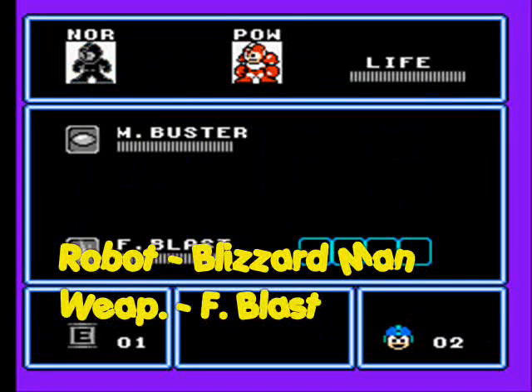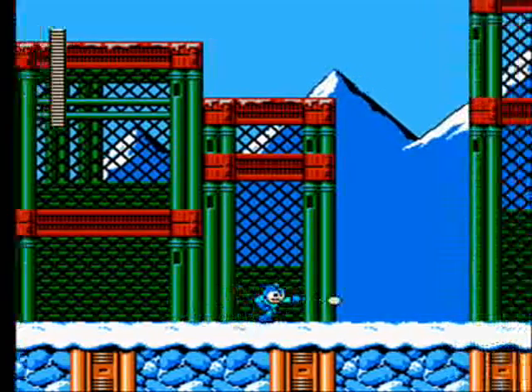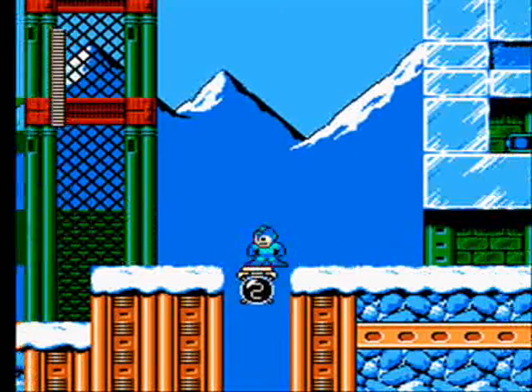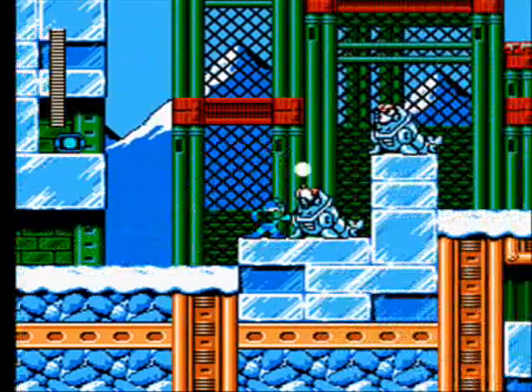So far we have the power suit and Flame Blast — or Flame Blast is what it's called, but I like calling it Fire Blast — so we'll just use a little normal person. And so far it's pretty easy. That's a little seal. And these things — remember that from Burst Man's level? Yep. Kill these things pretty easy.